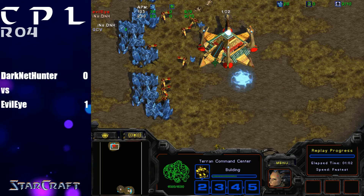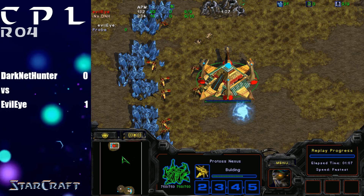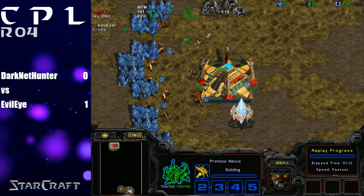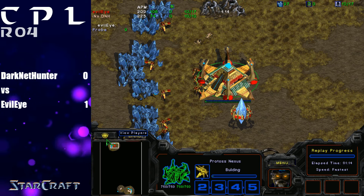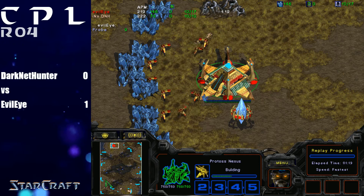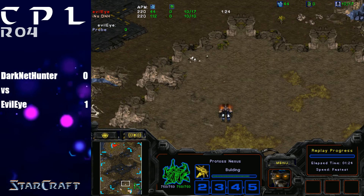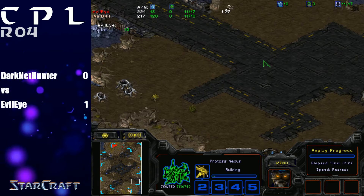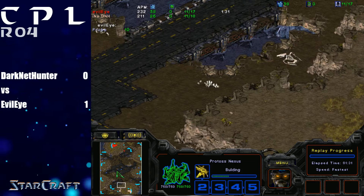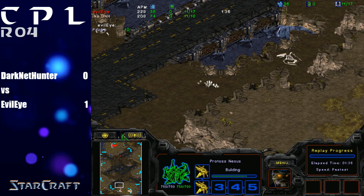If you turn on full vision, you can see that siege tanks can be placed along the ridge in the main base that cover both bridges. You click on the eyeball on top of the mini map and click reveal entire map on the bottom left of the menu. If you notice where that SCV is just now, he can actually place siege tanks up on that ridge and on the ridge directly to the left of it, covering both ramps — just with siege tanks in his main base. So it's pretty much a free three-base for Terran.